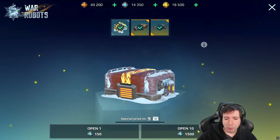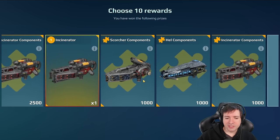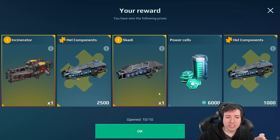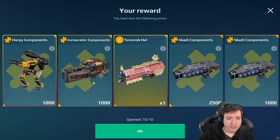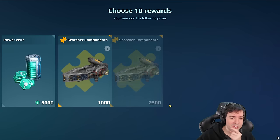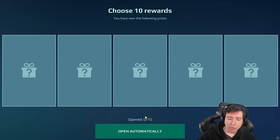We can still keep opening, though we've already gotten everything we wanted. The best thing you can get after you've gotten every robot and weapon you want is actually just gold and power cells, because if you don't need anything else, you'll have some use for resources anyway. But here's a question for Pixonic: why is platinum never in the event boxes?